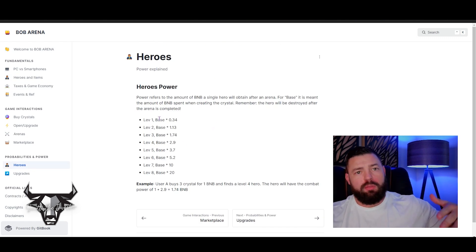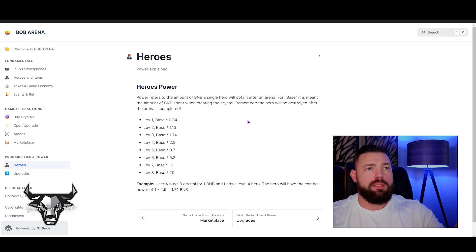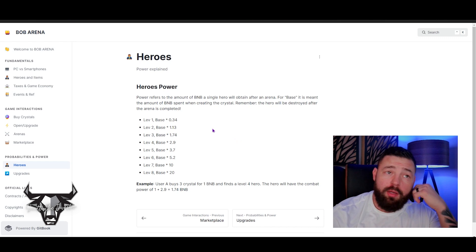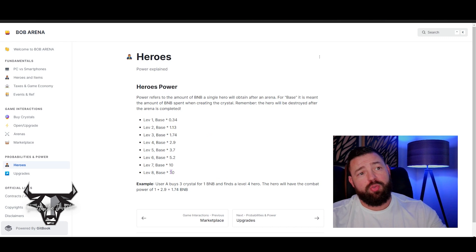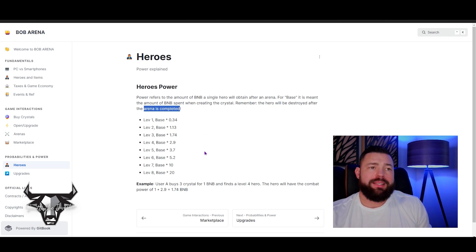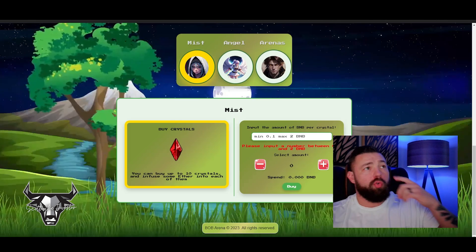A hero's power depends on what level they're at, which determines how much BNB is in that hero. The base is what you originally paid to create the hero — about 0.34 BNB — all the way up to level eight which is 20 BNB, which is pretty insane for a game like this. You can battle with that hero for seven days through the arenas until the arena is completed.